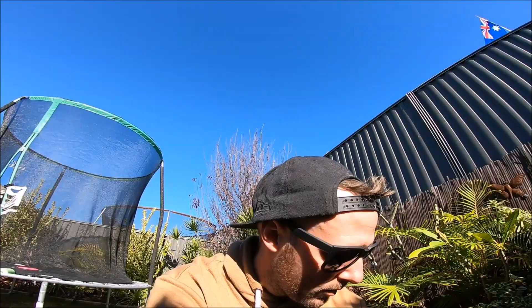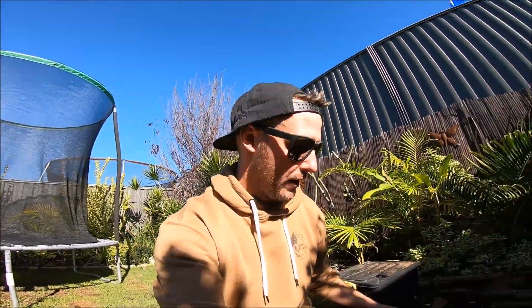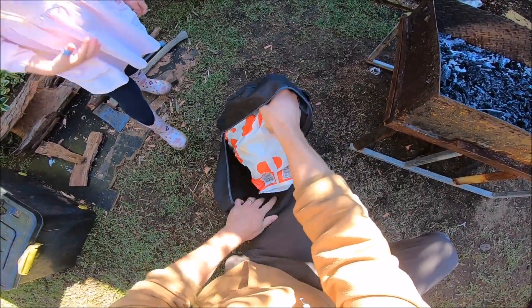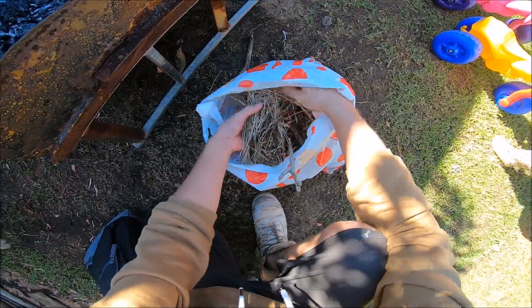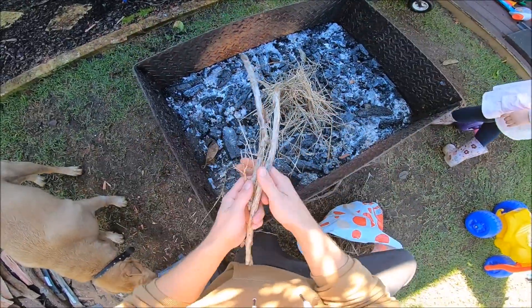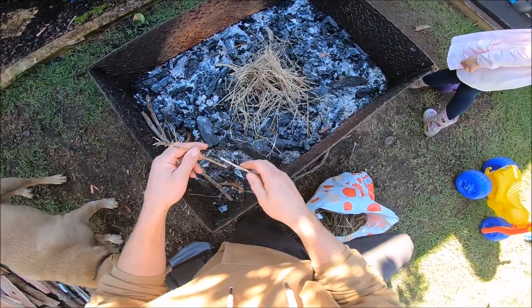Alright, we just got back from our little bush trip, didn't we, Raya? Yeah! Alright, let's have a look at what we've got in the bag here. There's the fire pit. Here's our wicked little bag full of goodies. We've got plenty of dry grass here to try with. I might separate everything into little piles so that it makes it a bit easier.